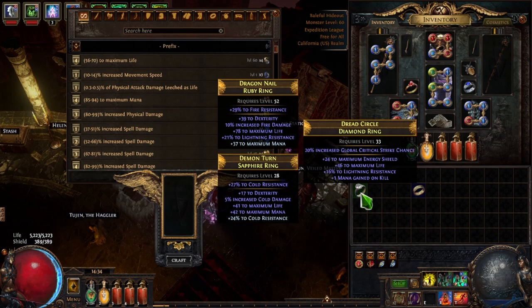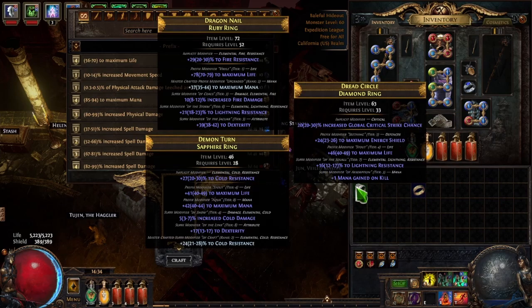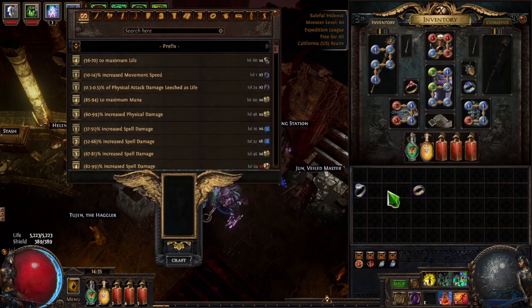Another thing I want to briefly touch on: if you look at this ring you'll see a modifier at the very top — '20% increased global critical strike chance.' Any modifier at the very top, like this one with '7% increased rarity of items found,' is an implicit modifier. If you hold Alt you can see that. Implicit modifiers cannot be changed — you can't go to the bench and change them to something different. The only way they can change sometimes is by using a Vaal Orb to corrupt the item, and even then that's not guaranteed.